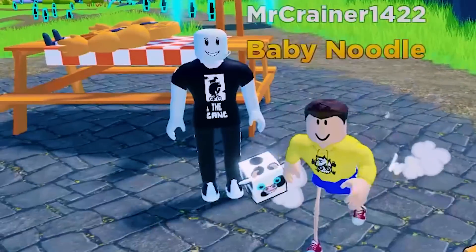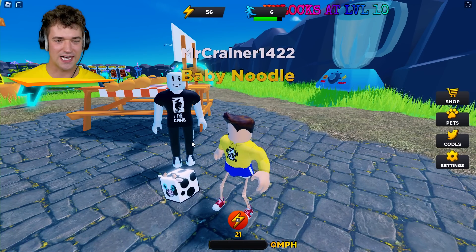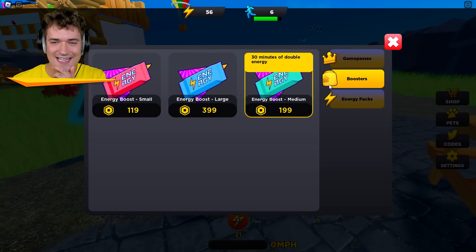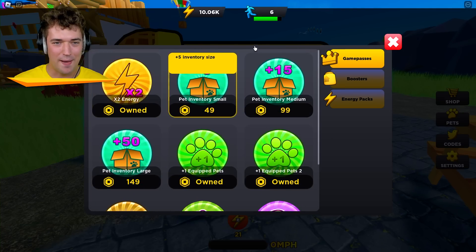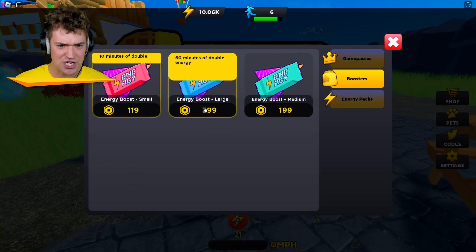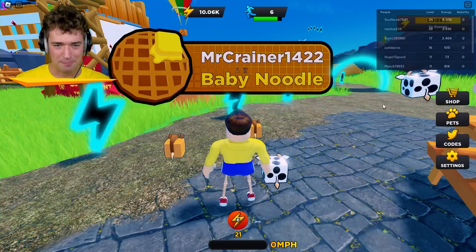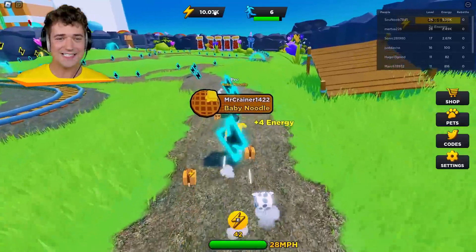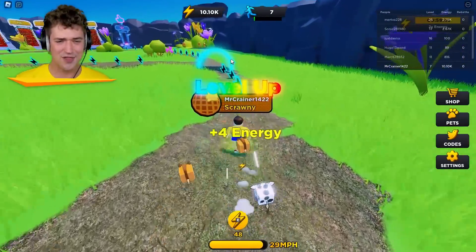Hello there, sir! You got some mighty legs. I mean, compared to mine, yours basically look like tree trunks. And you know what? I want to change that. Let's get some boost and game pass going. So I bought VIP and more pets equipped. I got 10,000 energy from that. The next thing I want is energy boost launch. Now we should be able to gather energy much quicker, and we can repeatedly run into things.